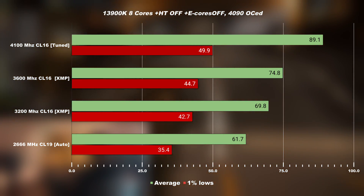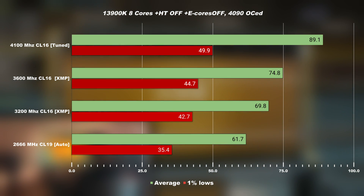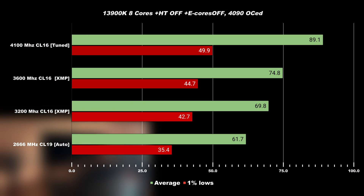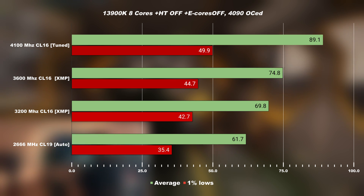Going away from plug-and-play, manually setting the RAM frequency to 4100 MHz — the highest I could get stable at CL16 — and manually tuning the secondary and tertiary timings, we're seeing a 45 percent performance improvement over plug-and-play 2666 MHz. We're also seeing a 20 percent performance improvement over 3600 MHz across the board in minimum, average, and maximum frames. This is a massive improvement, taking the average frame rates to almost 90 FPS, which in Star Citizen is pretty damn good.